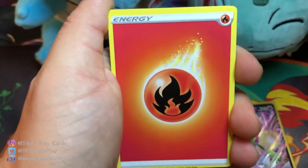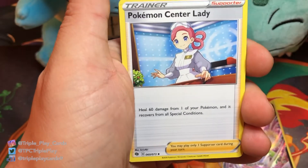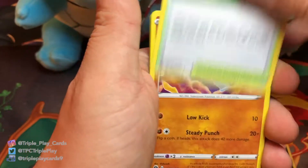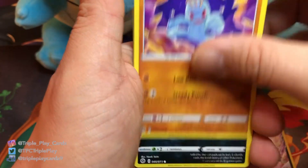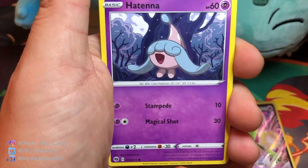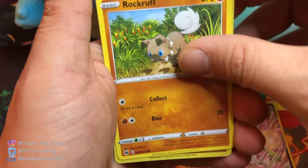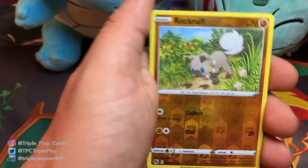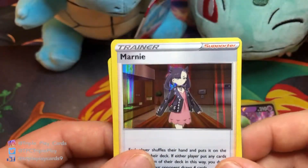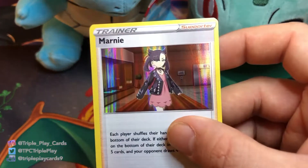For pack five we have Fire Energy, Sharpedo, Pokémon Center Lady, Turf Field Stadium, Machop, Machop, Nickit, Trubbish, Hatenna, Rockruff, reverse Rockruff, and Marnie holographic. I think this one's actually like a couple bucks, so that's pretty cool.